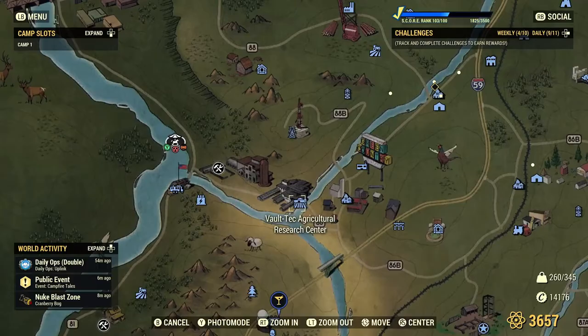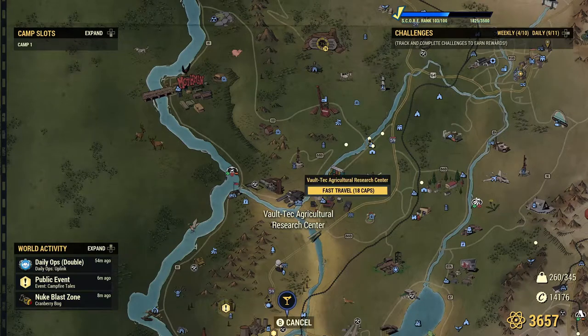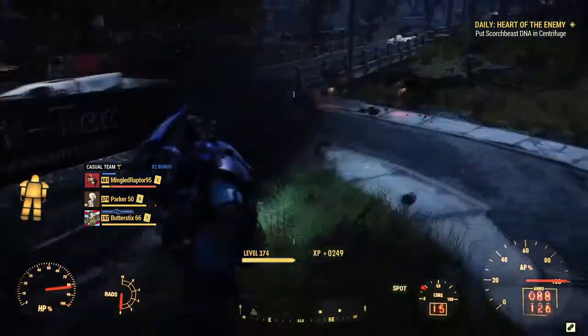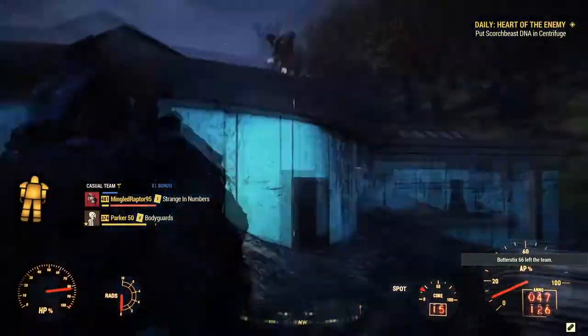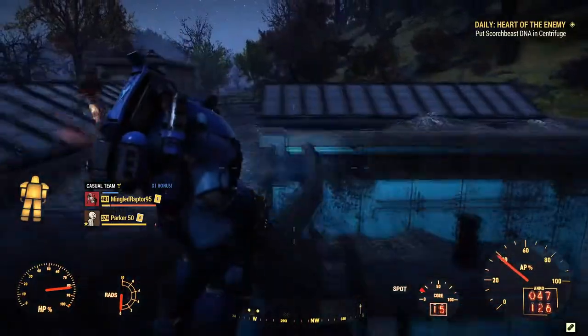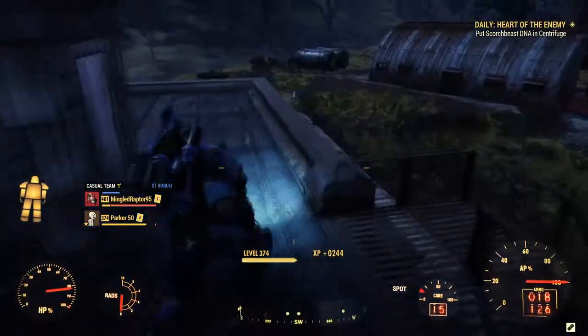We're starting with the Vault Tech Agricultural Research Center, just south of Vault 76, so it's easy and cheap for low-level players to fast travel to. The best part is that these robots are not hostile unless the event Fertile Soil is active — otherwise they just mosey around and you can kill them with ease without worrying about getting attacked or using any meds.